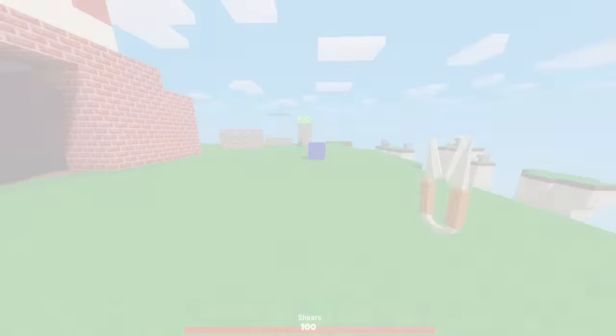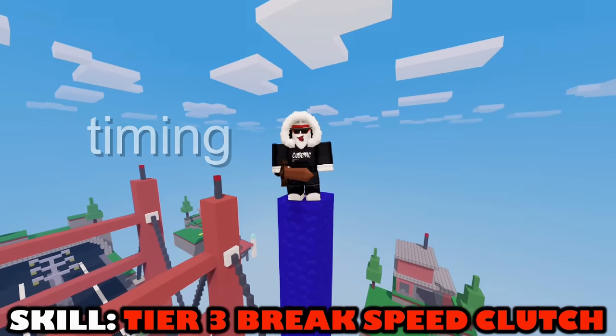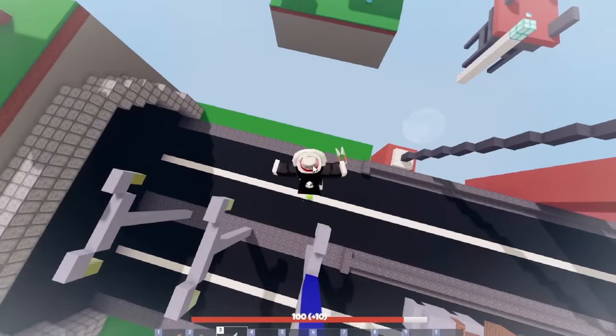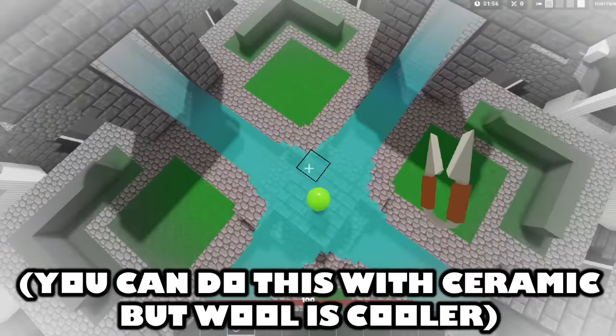Bedwars released something not many people expected: Tear Free Break Speed. With this upgrade, you're getting one-shot wool with shears. This next skill is a combination of timing and aim. You see that gumdrop? Well, there's wool above it which blocks the player from bouncing safely. But watch this. Now that was clean. With Tear Free Break Speed in the game, you can do some pretty insane plays.